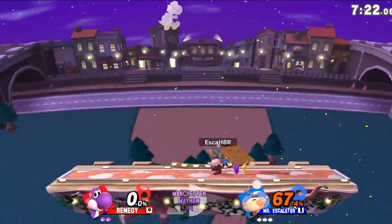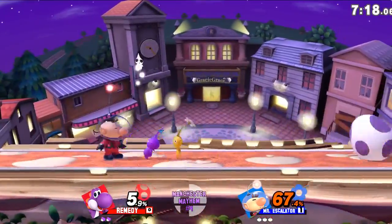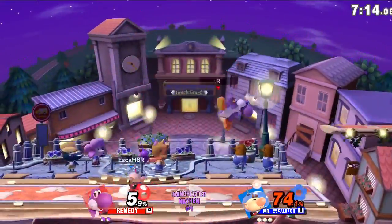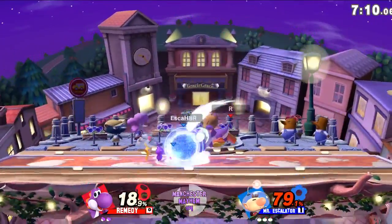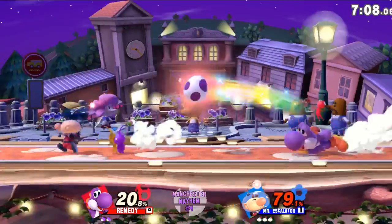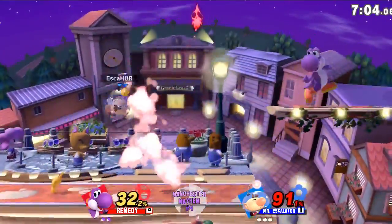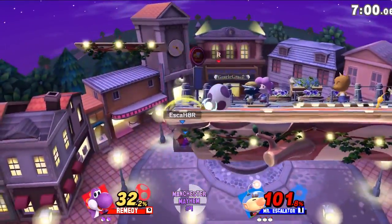I think he jumped too late. He might have been able to use the egg earlier. The amount of height that the egg gives you is based on — it multiplies your upward momentum. So if you already have some upward momentum and you use an egg, it goes higher. If I was a Yoshi player, I would have picked up on this.